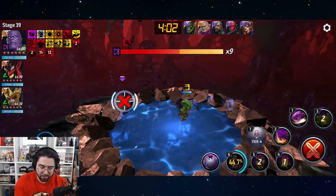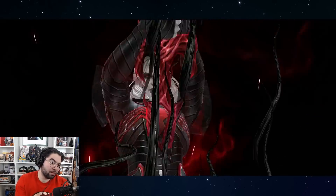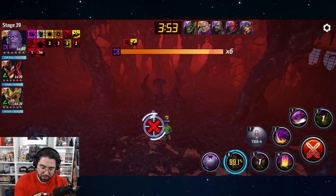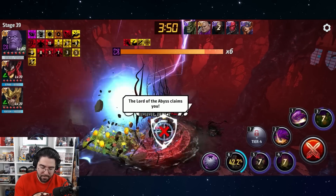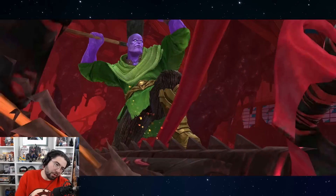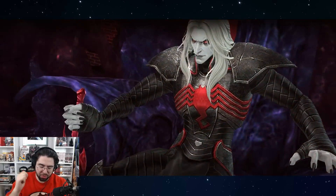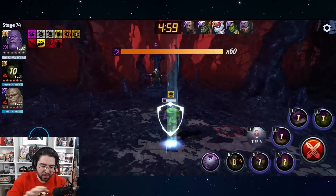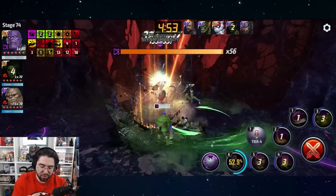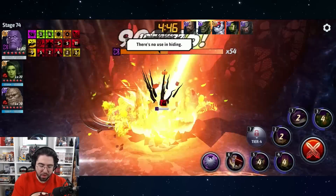Very nice — I like seeing the health just disappear. That looks good — this makes it look like a stage 9 clear. We saved about 30 to 40 seconds, that's not bad. On stage 74 I previously crushed these stages with a combination of Hulk and Namor, but the issue with Thanos is essentially that he's not really good enough for either piece of content.